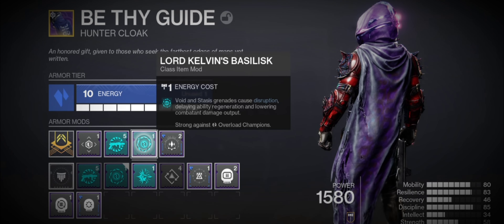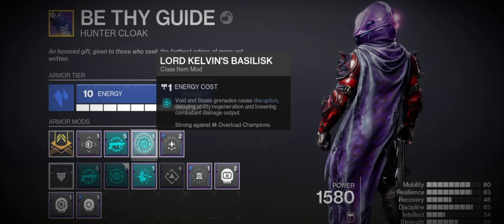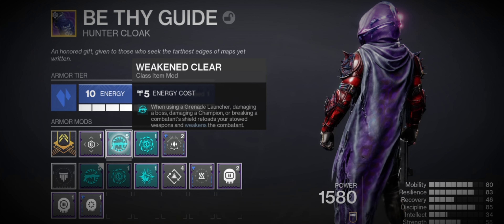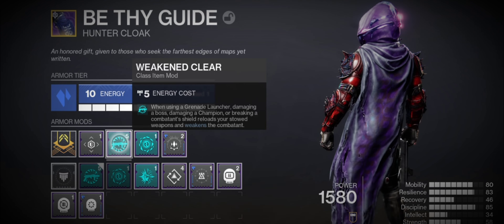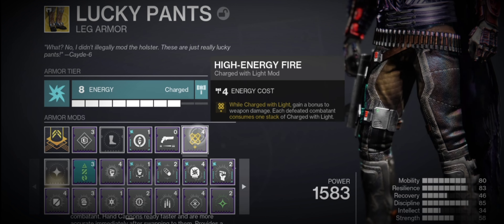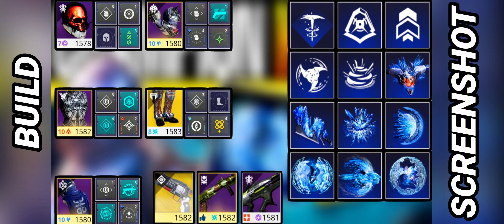On the legs we have Lord Kelvin's Basilisk, enabling our stasis shards to stun Overload Champions and disrupt anything else on the battlefield. We also have Weakened Clear, so we can take even more advantage of Whisper of Rending and Lucky Pants — the debuff offers an extra 15% damage increase when we weaken enemies with grenade launchers. Then we spend all our Charges of Light for High Energy Fire, adding an extra 20% damage increase on top. So now we have Lucky Pants stacking with Whisper of Rending, plus 20% from High Energy Fire, plus the weakening debuff — it just gets insane for a primary weapon.